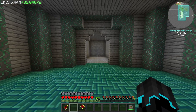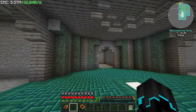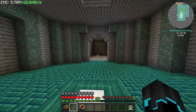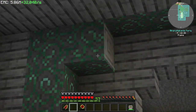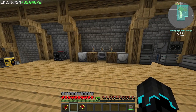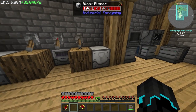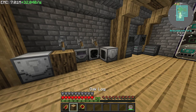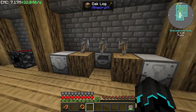I also made a brand new section to the base primarily for singularity automation. I think this room might be my favorite room in our base, especially the floor. I also set up some dry rubber automation using these block placers, which as soon as this breaks, it places the next block in its place, which is pretty cool.